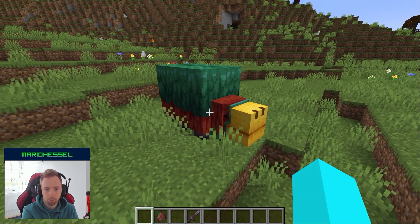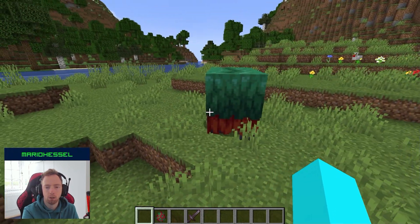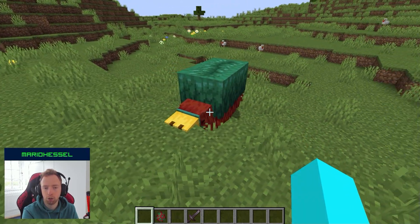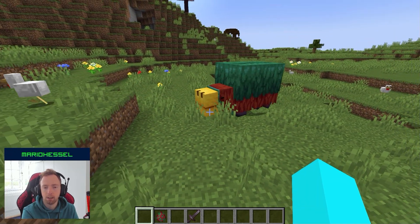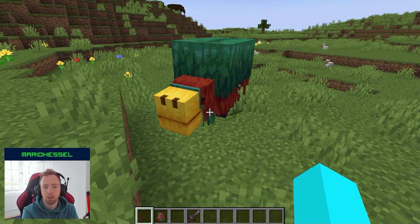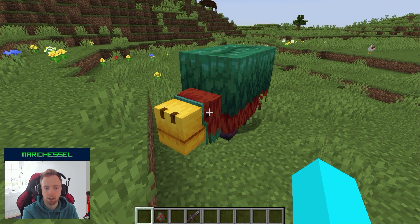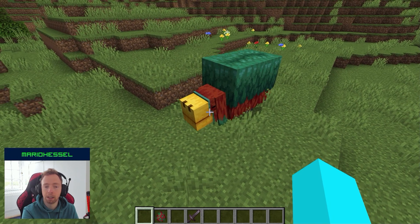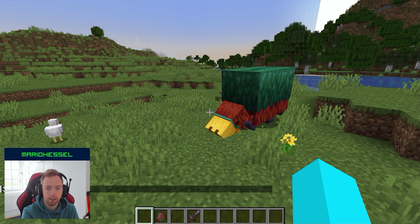So this is the sniffer — it's an ancient mob. It walks really slowly around, enjoying the nature. It will sometimes start sniffing and search for seeds. It stands still, it smells something nice, and sometimes it takes a really big sniff. And there it is — it did a big sniff.